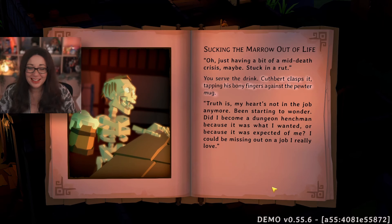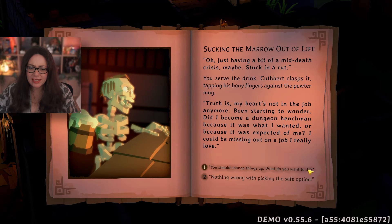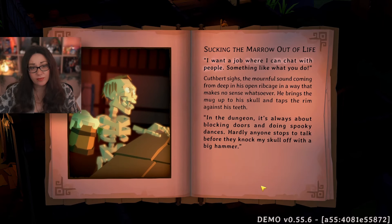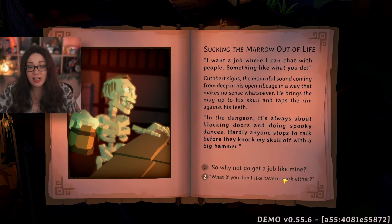'Something the matter?' 'Oh, just having a bit of a mid-death crisis — stuck in a rut.' You serve the drink. Cuthbert clasps it, tapping his bony fingers against the pewter mug. 'Truth is, me heart's not in the job anymore — been starting to wonder, did I become a dungeon henchman because it was what I wanted or because it was expected of me?' You suggest: 'You should change things up — you can work here, work in my tavern!' 'I want a job where I can chat with people, something like what you do.' In the dungeon it's always about blocking doors and doing spooky dances — hardly anyone stops to talk before they knock my skull off with a big hammer.